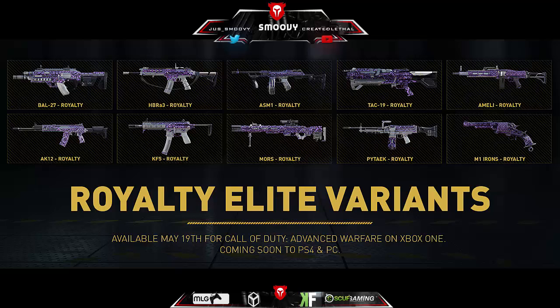They have been saying that these are going to be a little bit similar to your favorite Elite variants. As you can tell, the Bow kind of looks like the Inferno, the HBRA3 kind of looks like the Bear Fist, the ASM1 kind of looks like the Speakeasy or pretty much is the Speakeasy, the AK-12 is supposed to be like the Finger Trap, the Morse is supposed to be like the Doctor, and the Paytac is supposed to be like the Loophole. But they said it's supposed to be similar - maybe they have different stats, maybe they have insane stats. We never know until the drop coming May 19th.